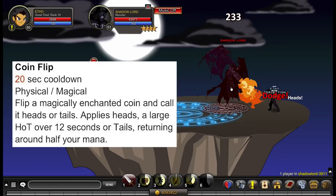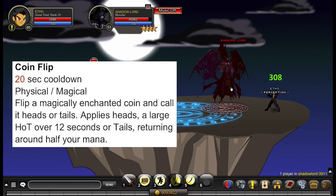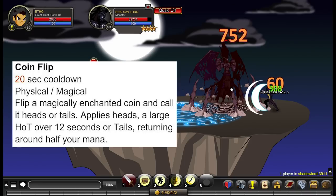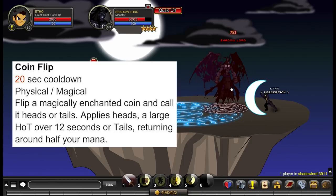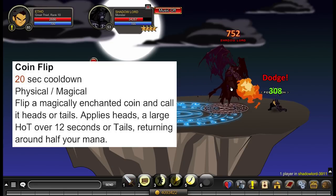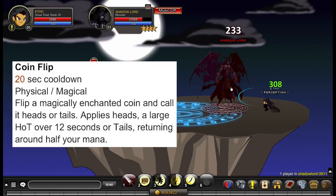Ability number 4 is called Coin Flip. It consumes no mana and has a 20 second cooldown. You flip a magically enchanted coin — heads applies a large HoT over 12 seconds (about 250 at my level 85 character), or tails returns roughly half your mana, generally a bit more than half. Since it has no mana cost and a 20 second cooldown, you really just need to be spamming it constantly — there's no reason not to.